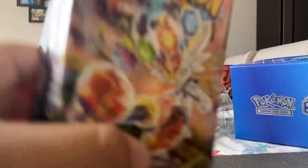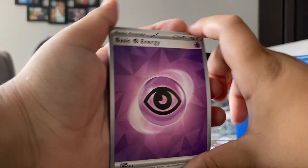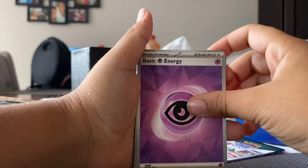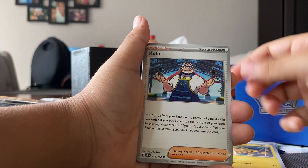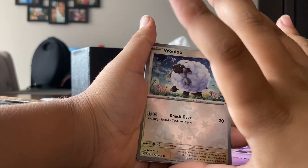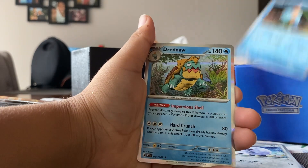Let's get to opening these eight Stellar Crown packs. They have this new basic energy art, as you can see. The first pack had: Fan Rocker, Lily, Bombirdier, Electabuzz, Kofu, Mewtwo, Lacy, and a reverse holo. They went back to the normal reverse holo cards — reverse holo, just Genda.